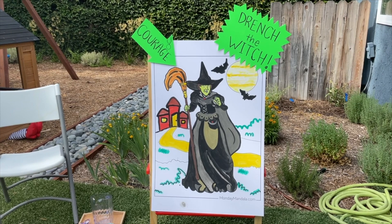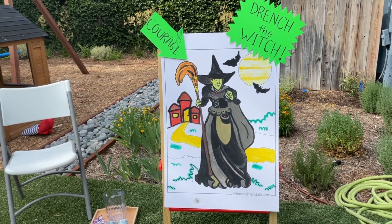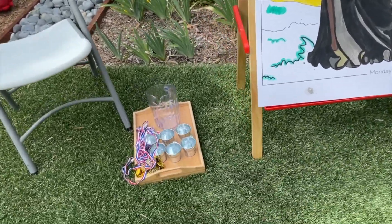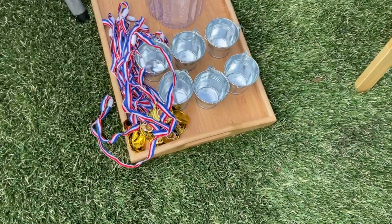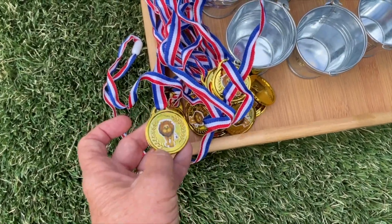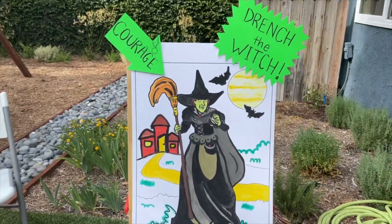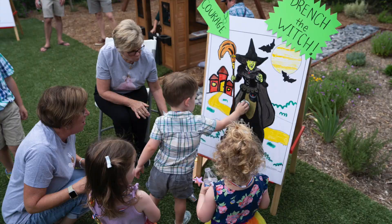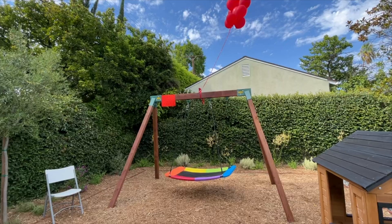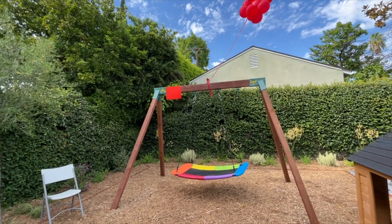Here we have a game called 'Drench the Witch' — if you remember me laboring over that — and here are the buckets to drench. Everybody gets a special ribbon that has a little lion on it, because they're gonna get courage. This is a hot air balloon ride back to Kansas.